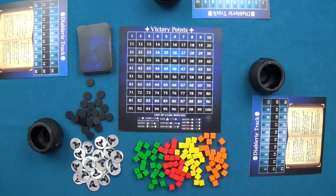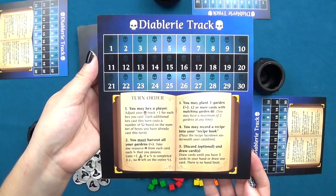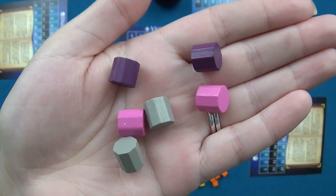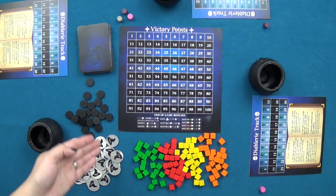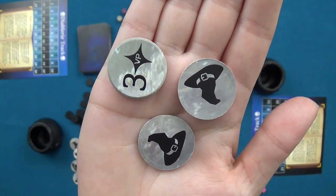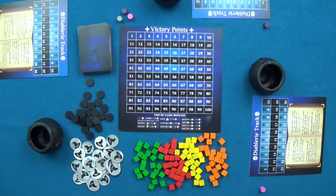During setup each player receives a Diablari Track to keep track of hexes cast, which may help earn points at the end of the game. Players receive a scoring marker for their Diablari Track and place a matching marker on the victory point track. Crown tokens worth three points each and black corruption discs are placed in the center of the table. Corruption discs may or may not be helpful depending on how many a player receives.